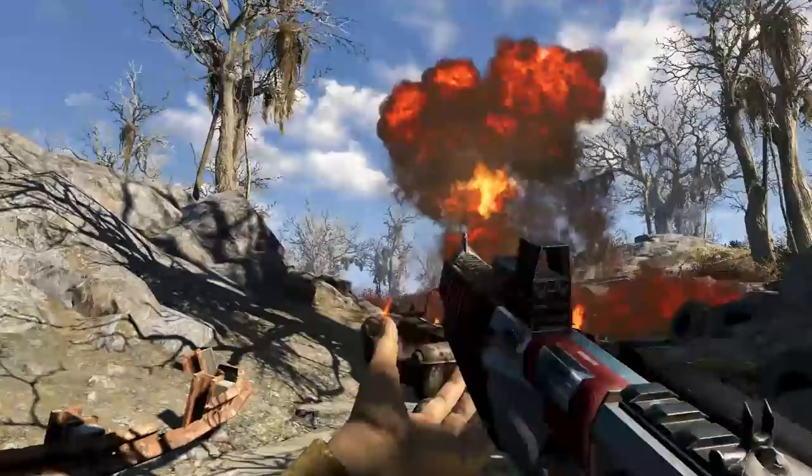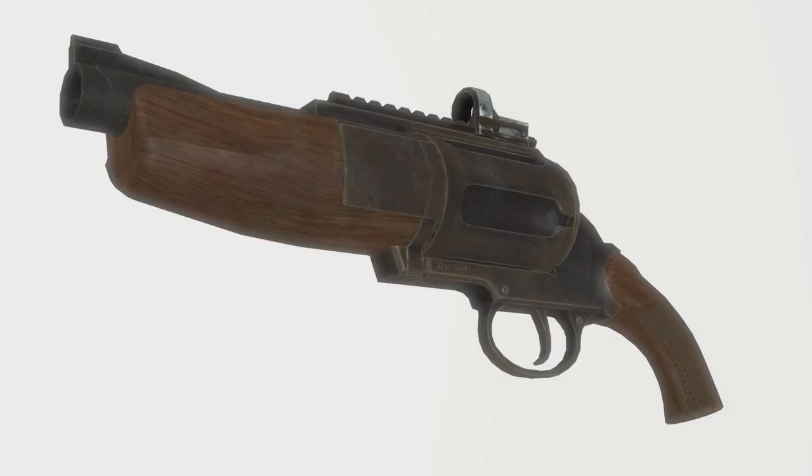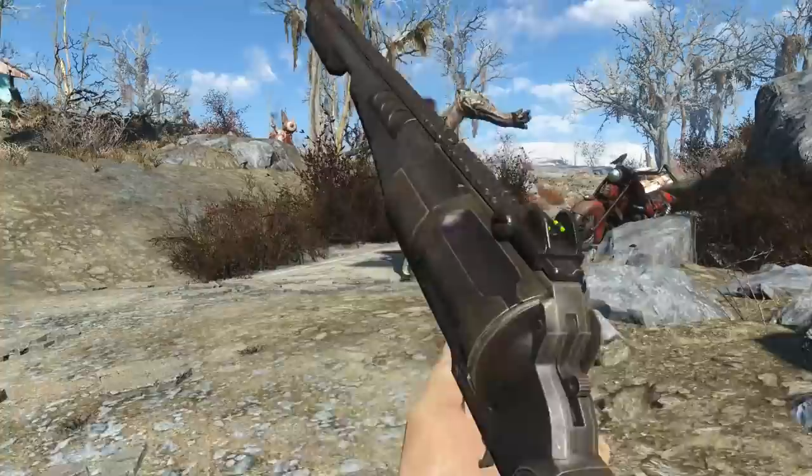MTS-255 Revolver Shotgun by ExpoAlt. The MTS-255 combines a shotgun and a revolver together into this freak of a weapon. You can customize it to be either a pistol or a shotgun and anything in between, as long as it shoots six shots. Wow. Textures are available in 2K or 4K and are beautiful in both. That's right — bigger is sometimes better.